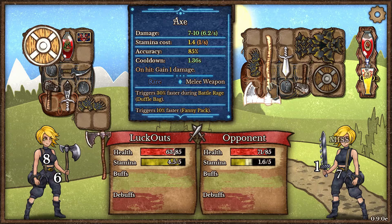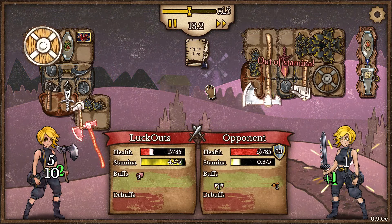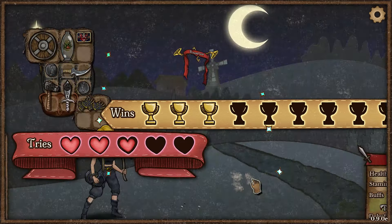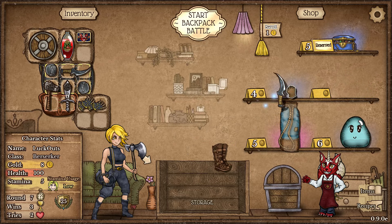Our opponent here has scaling damage with the axe so this could be very, very scary. They do have a lot of sustain — it's not looking great in our favor. Yeah, we're definitely going to lose here. It is unfortunate but we can deal with it.